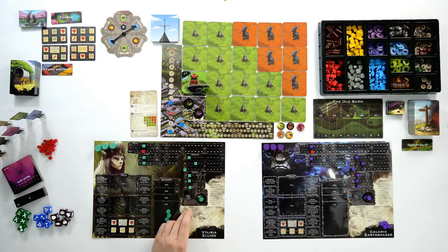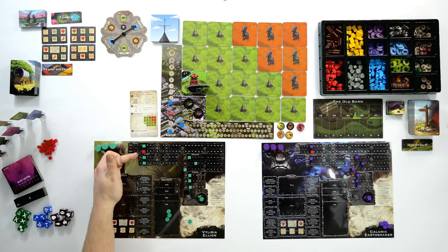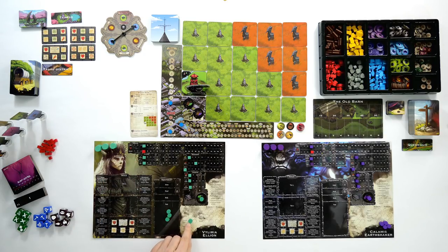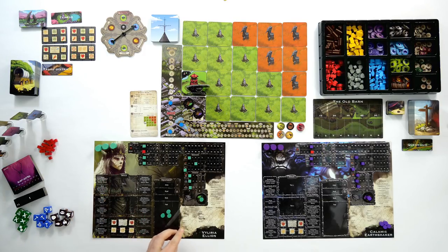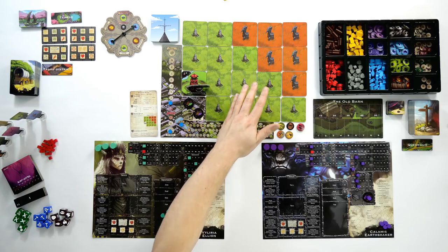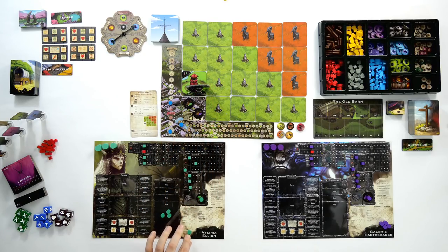Valeria could move here and then here, or here and across, but she could not move to here and then to here because that would be traveling from an unexplored tile to an unexplored tile. Exploring is the next action — simply turn over the tile you're on to reveal what is there. Attack or heal means you can either attack a creature or heal yourself or another hero. The creature or hero needs to be within your range value and the amount done equals your primary stat. Specials refer to special abilities unlockable later in the game. Finally your hero can interact — for instance at a shop to buy items or at the quest hub to take quests.